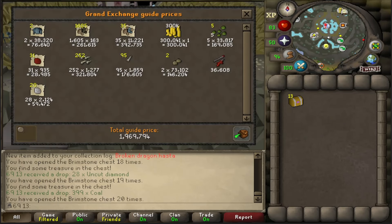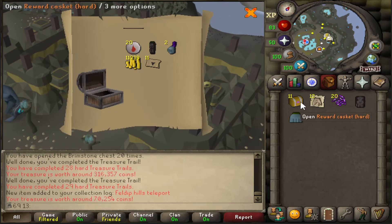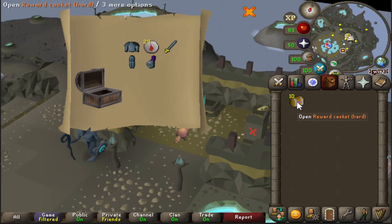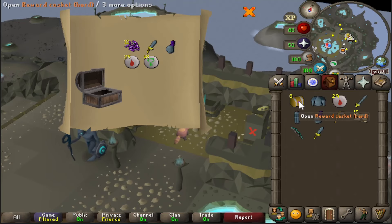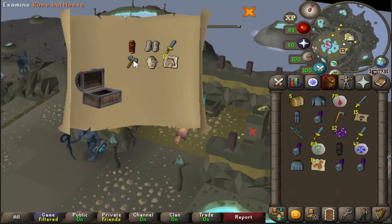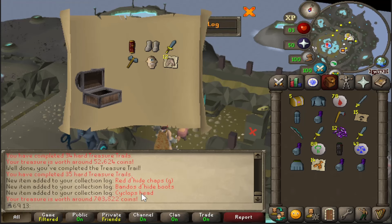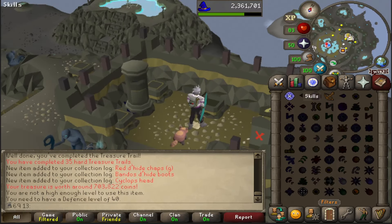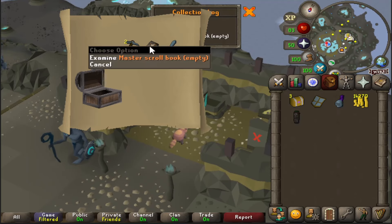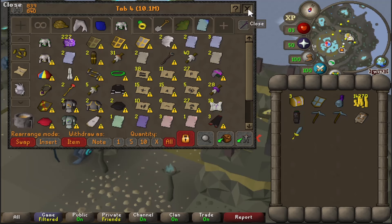Let's do the caskets. Damn, look at that full rune. Pretty terrible so far. Red d'hide chaps. And Bandos boots which I can't use. Cyclops mask as well — is that 3 uniques? Nice. Going to bank this then the final 5. Oh nice, finally got the master scroll book! I've been waiting for that for ages because I've got so many scrolls taking up bank spaces. I'll save a nice bunch of space after I've opened these.